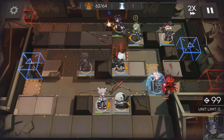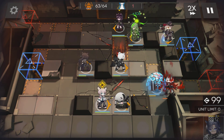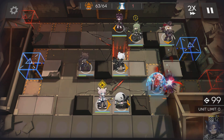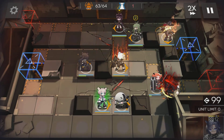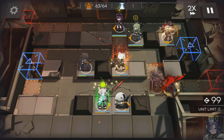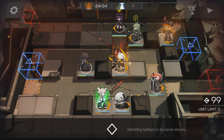Shield up. Unleash Helm. Proc your medic. And there we go — that's how I cleared Risk 8 for Area 6 Ruins.